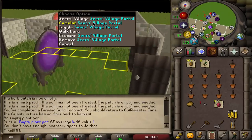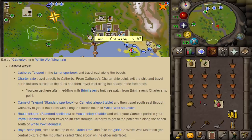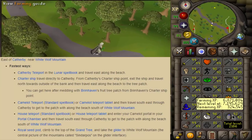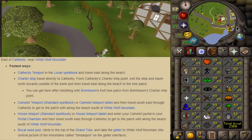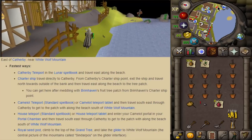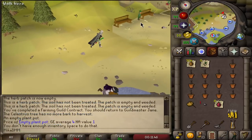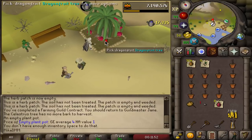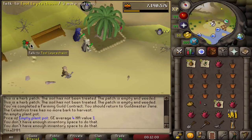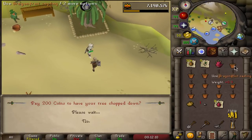Now I teleport to Camelot and run to the Catherby fruit tree patch. You can also teleport straight to Catherby which puts you right nearby. If you're wondering why I'm making a guide at 92 farming — I have 99 farming on my ironman so I've done a lot of farming. We reach the tree, check it, and pick the fruit. You can always use the tool leprechaun to note the fruit for a little bit of extra profit. We pay for the patch and plant another dragon fruit sapling.